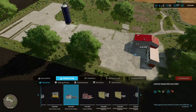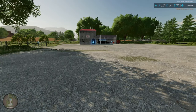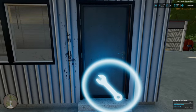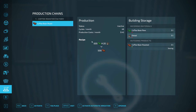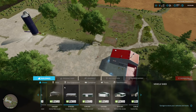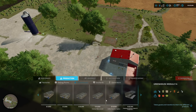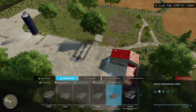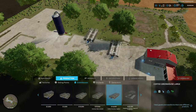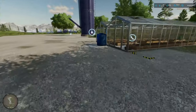Let's go ahead and place this down right here. Now let's open it up and see what we need — this is the roaster. We also need the greenhouse, which you find under greenhouses as the coffee production one. Let's place it right there. Now what do we need to grow coffee?